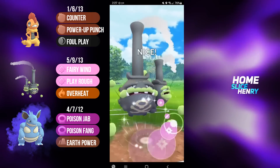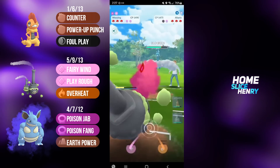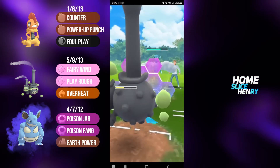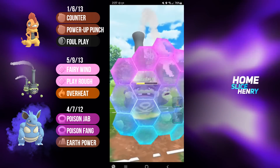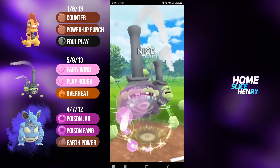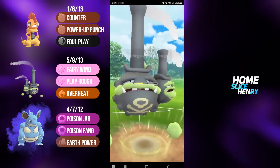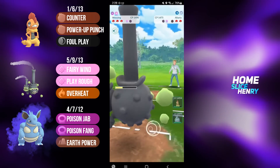Fairy Wind, being a Mudshot clone, doesn't do a lot of damage, but it generates energy incredibly quickly. Play Rough grabs a shield from Altaria. Altaria is going to fire off the Sky Attack. I'm going to shield this up, overfarm again with the Weezing, and then fire off another Play Rough. Altaria has a tough choice to make here. Play Rough goes unshielded, and down goes Altaria.